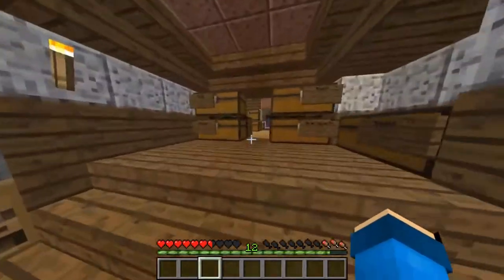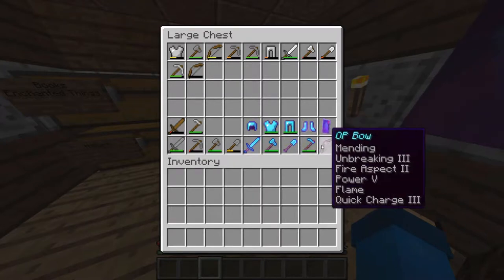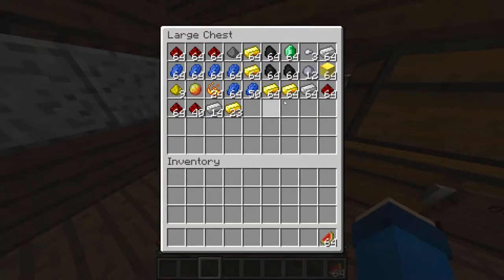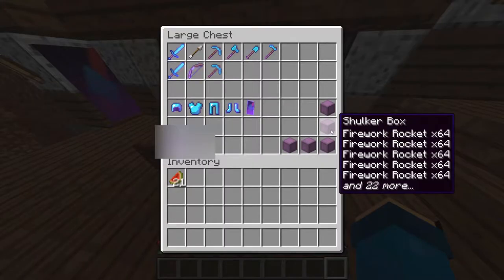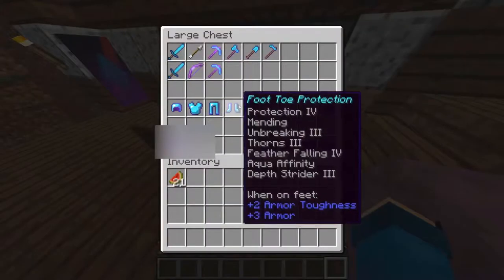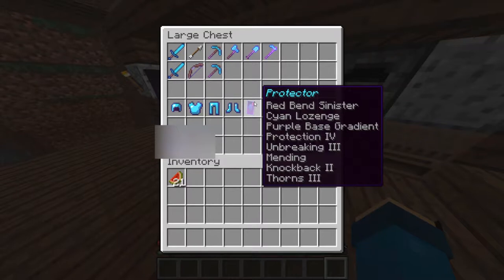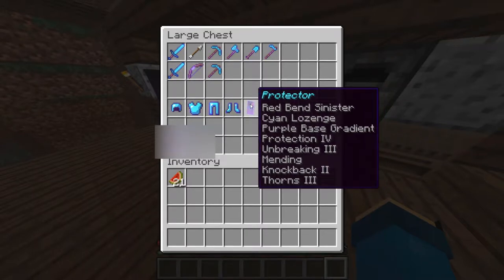Look at all my old stuff - look at this, 30 enchanted golden apples! Look at all my ores - a full stack of blocks, don't want to waste that. Shulker boxes: one with fireworks - you'll see why in a second - and then a shulker box with full ender pearls.